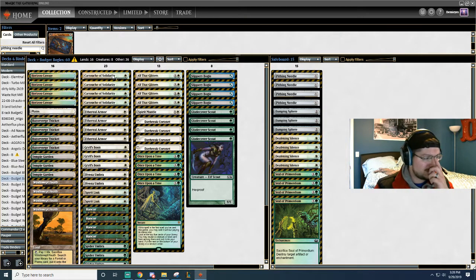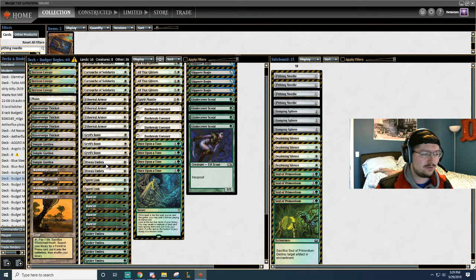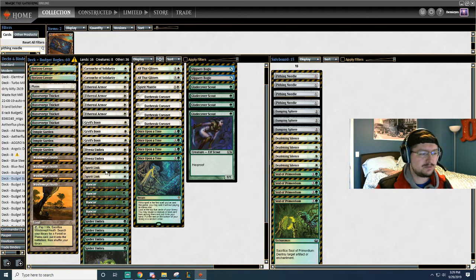Then we hop on over to the Enchantments. Not always played as much, but we got 4 Cartouches, 4 Ethereal Armor, 3 Grifts Boon, 2 Hyanna Armor, 2 Spirit Link — which I think is really good right now to be playing, especially with all the burn, putting them on Eidolons. Just really helps out. 4 Rancor, and 4 Spider Umbra.